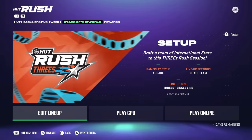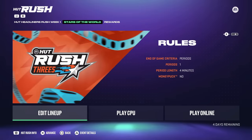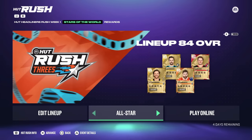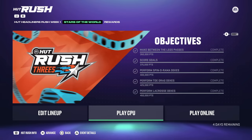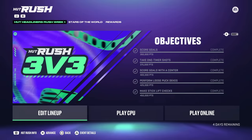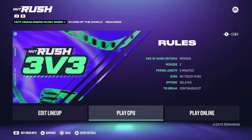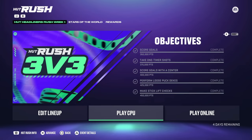I have completed all of the objectives in Stars of the World as well as the Hot Headliners Rush Week 1. This is how you want to start off your Hut Rush run: play on CPU and play on Rookie to get all of these objectives done. Do not do anything else but CPU on Rookie. Some people say play on semi-pro to earn a bit more points, but whatever's easiest for you to just get the objectives done — the points you earn in game are negligible.